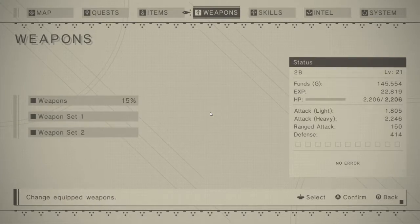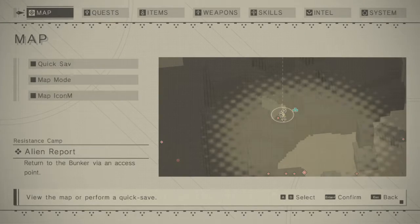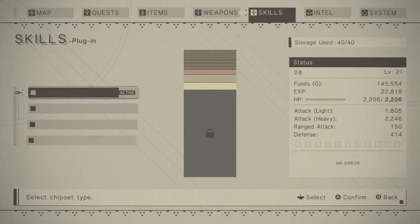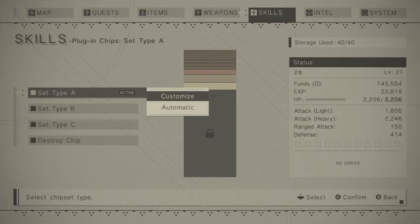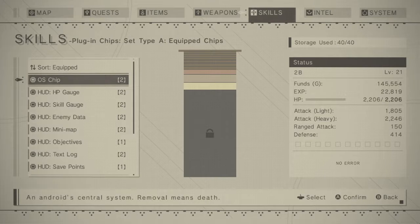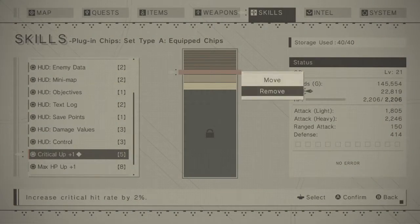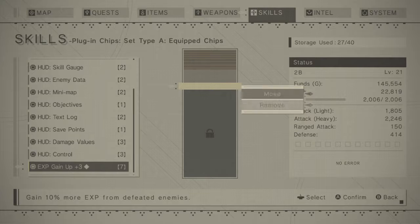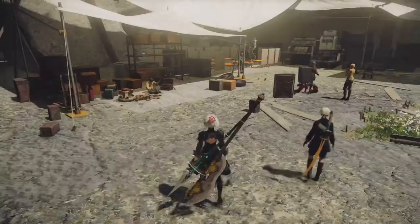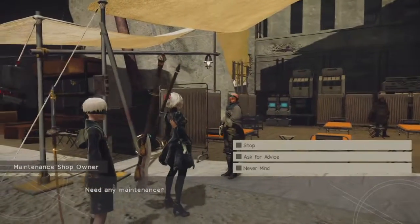We don't have any more. Let me get the cursor out of the way. There's something else I wanted to look at with our chips — our plug-in chips. I was thinking of maybe removing some of the ones we have. Obviously not the HUD ones, but maybe some of these. I'm definitely going to want that back on. What I wanted to do was go over to this vendor over here — you can actually fuse them.